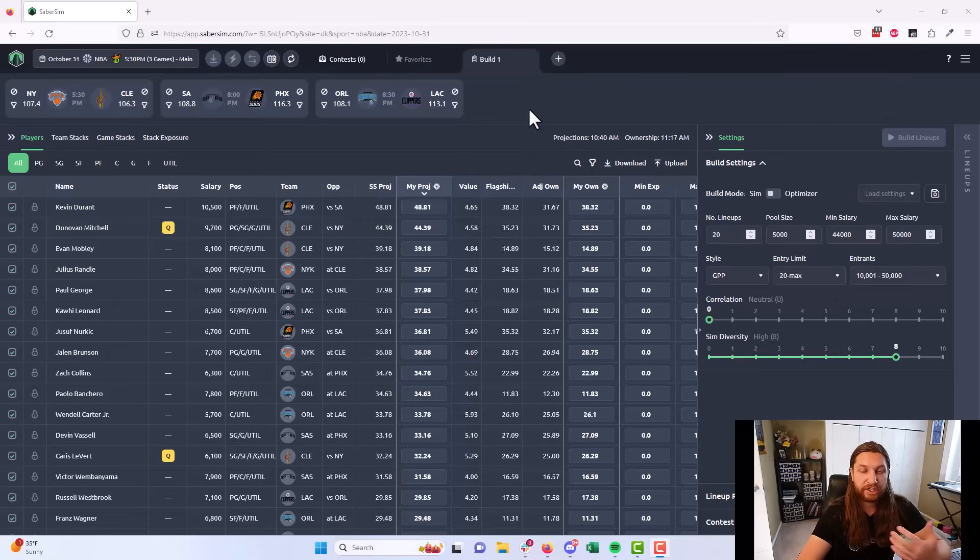Now, the other very important thing in NBA DFS — just like in any other DFS sport — is contest selection and bankroll management. If you haven't seen it already, I highly recommend watching our guide to the DFS profit plan, which is a contest selection system we developed by selecting different contests and then simulating a bankroll as if a player was playing a bunch of different contest types. What happens to a player's bankroll if they only play single entry?